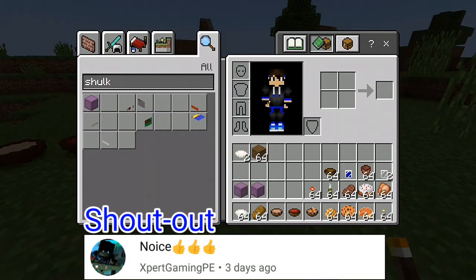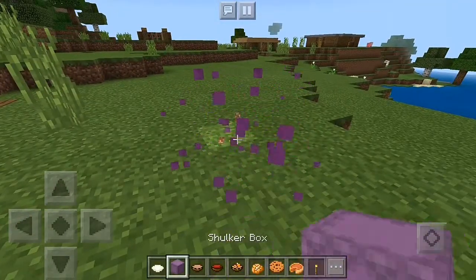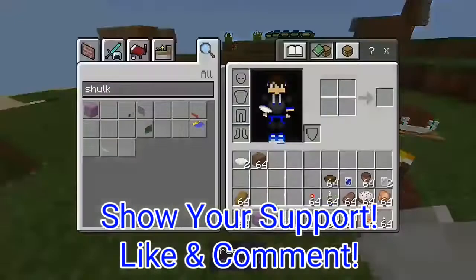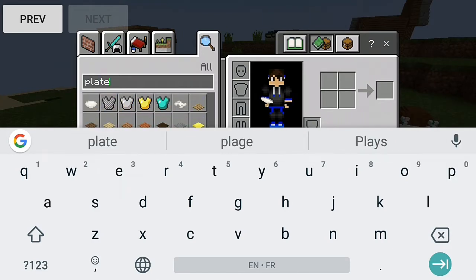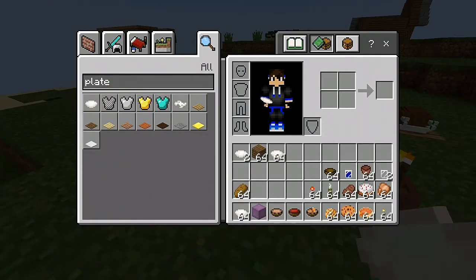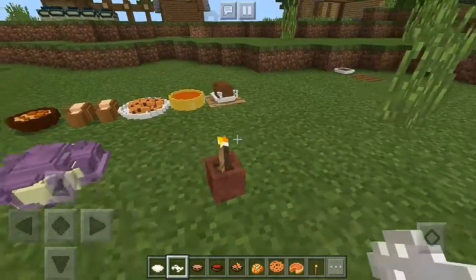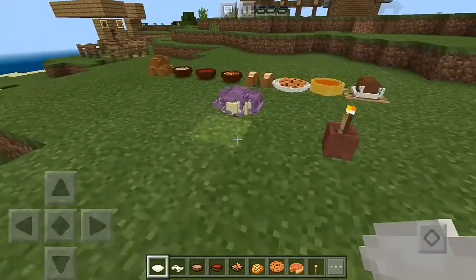Don't search for the shulker — search for 'plate' instead. Here we go: we have plates and we have a broken one. The broken plate you can't place for some reason. The plate replaces the shulker, which is why the shulker appears a bit broken.